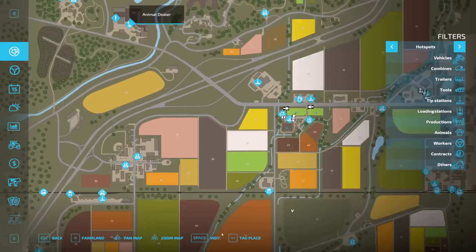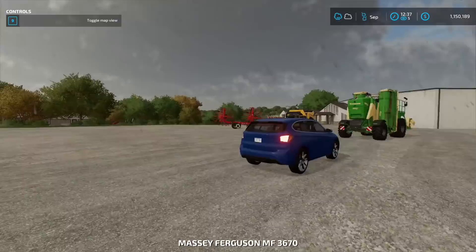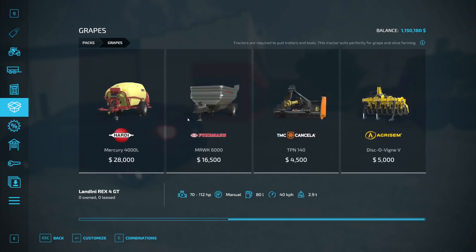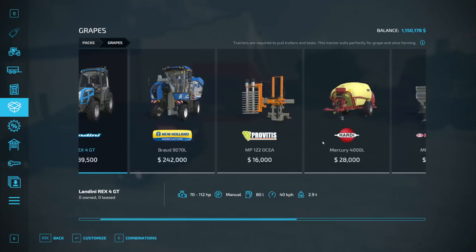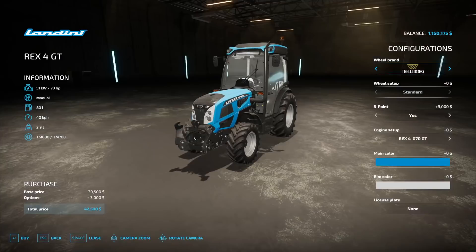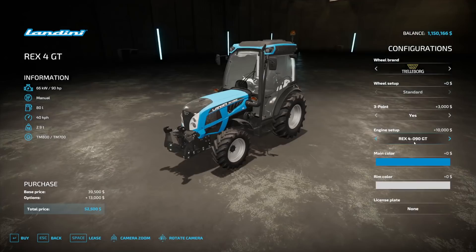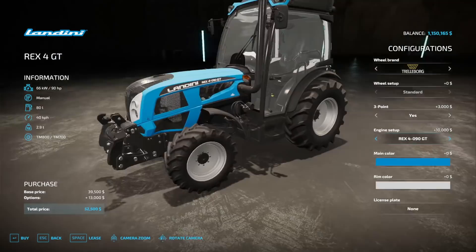We're going to buy everything we need for grape farming. We're going to utilize the packs thing here because it has everything I want. I already checked it — it's actually not as expensive as a lot of things in this game. It looks to be about maybe 300,000 total, and we can customize these if we want to. I think I want three point. Let's get a better engine — get the best engine we can possibly get. That should be a decent engine. This thing's designed to be very small to get between the orchard vines, so it's not meant to be really powerful.